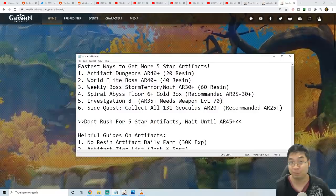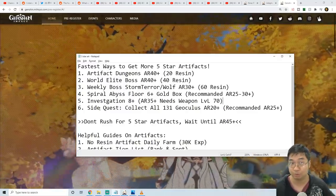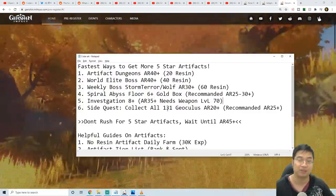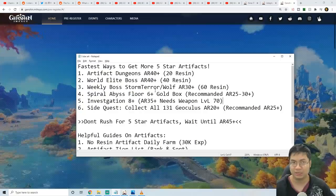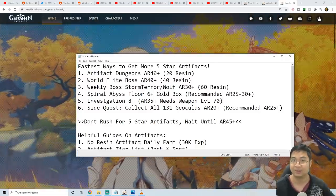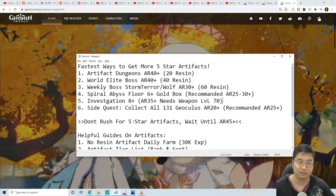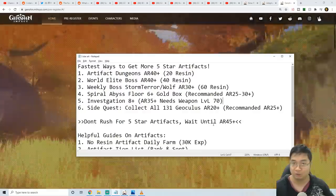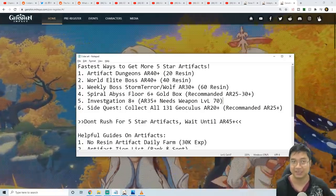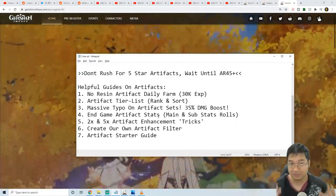Those are the six ways to get artifacts, ranked by resin cost and adventure level required. The lowest adventure level is the side quest at adventure level 20, though the monsters are extremely difficult and it takes time to collect all the oculi. After that, the best way is the Spiral Abyss from floor 6, and you can consider the weekly bosses if you get lucky. I do not recommend farming artifacts too early — I recommend saving resin and waiting for adventure level 45, where the rates go up much faster.